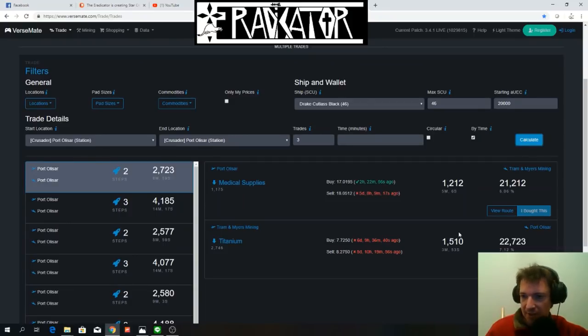Interestingly, you can sell your medical supplies, go to Triumph's End, and then buy titanium. You only have two trades here, not three. So basically the best thing you can do is go back and forth from Port Olisar to Triumph's End. Now, why is that not great? Because eventually you're going to saturate Triumph's End with medical supplies and they're not going to buy your medical supplies anymore.